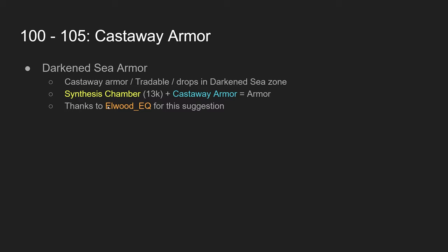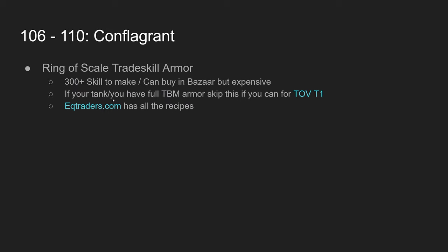From 100 to 105, you can pick up the Darkened Sea armor, called the castaway armor. The armor pieces are tradable — I found a pair of legs in my bags on my bard from doing the intro quest. You have to get a synthesis chamber for 13k, put the armor in there, and then you get the armor for your class. It's somewhat rare in the bazaar since not many people run Darkened Sea content on live.